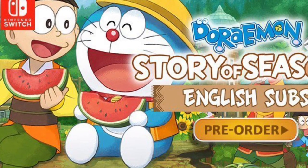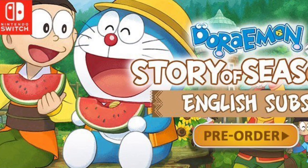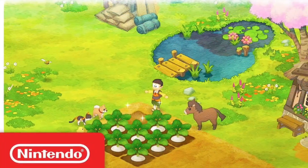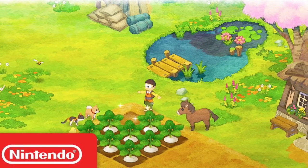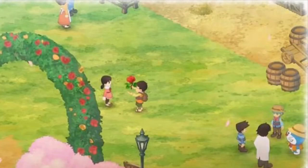Bandai Namco has finally released a new trailer for Doraemon's Story of Seasons covering how to take care of your crops. This demonstrates how you must plow the field before planting seeds, watering your crops, harvesting them, and then shipping them off to be sold.